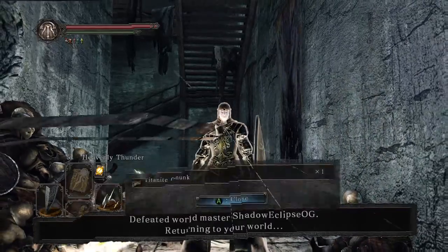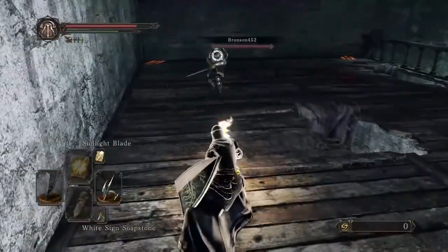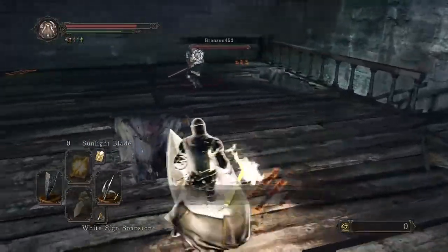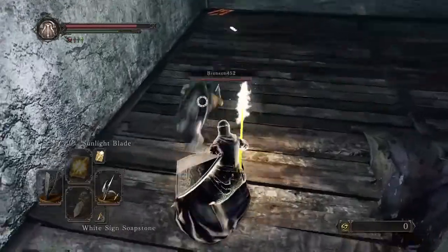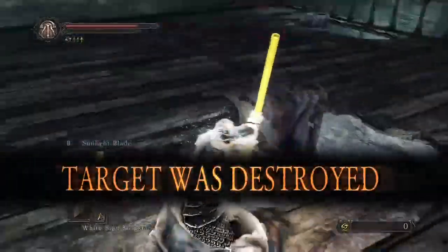We're here fighting in the tower again, up against this guy — what looks like a longsword there. I'm trying to bait him to get a parry on him, but he's not going for it. Ended up getting a backstab instead and he's put away right there.